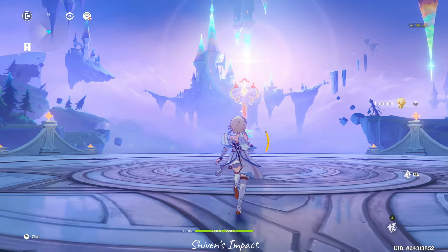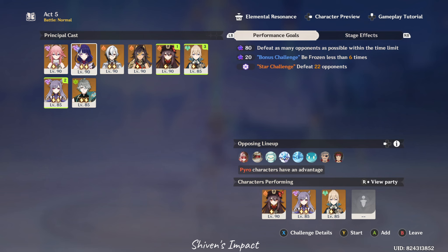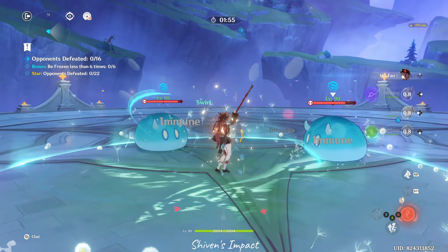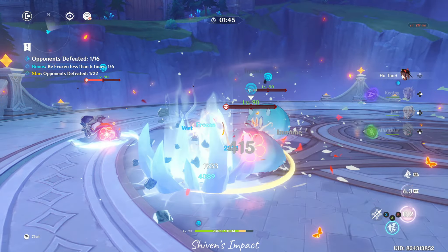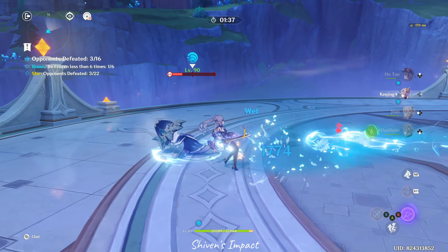Take Arknights as another example — Integrated Strategies. There, when you begin the mode, you're not presented with a choice. You cannot just go in with any combination and clear everything. You have to select a certain way to begin — it's going to be a vanguard, defender, and supporter team comp, or a guard, healer, and defender combination. You have different types of sets, you have to prioritize and plan it out. I feel this mode takes inspiration from games like Arknights, not like Divergent Universe from Star Rail.